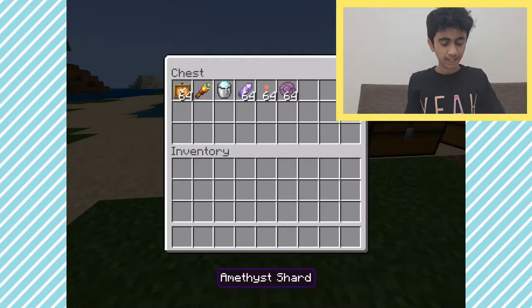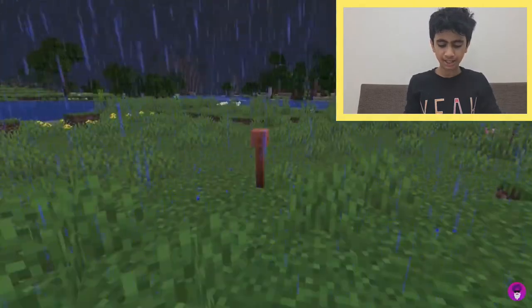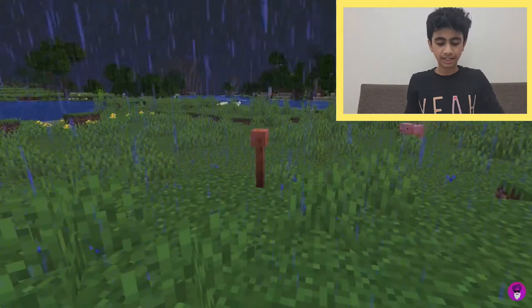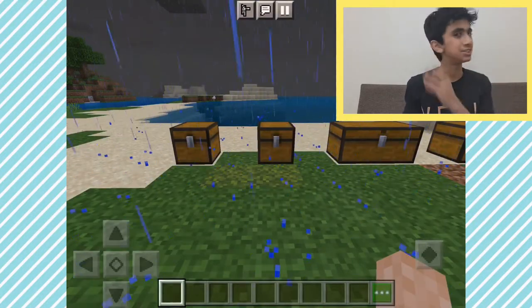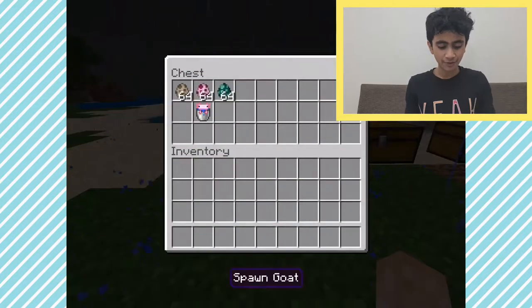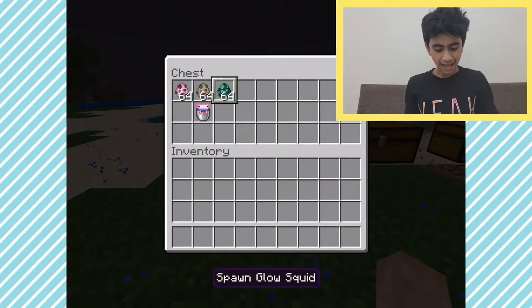And now for the lightning rod — the lightning rod is used to collect lightning because you don't want it to hit you. Now let's look at the mobs: we have the goat, the axolotl, and the glow squid.